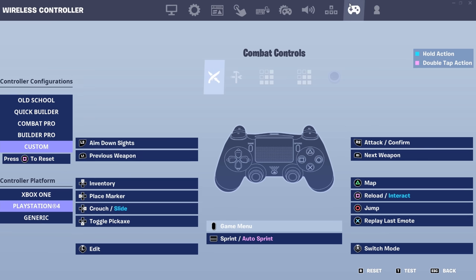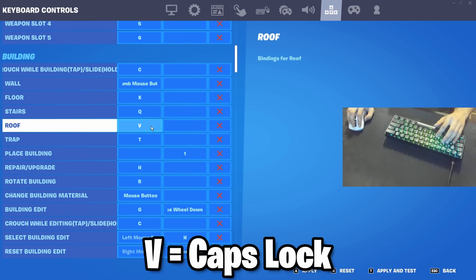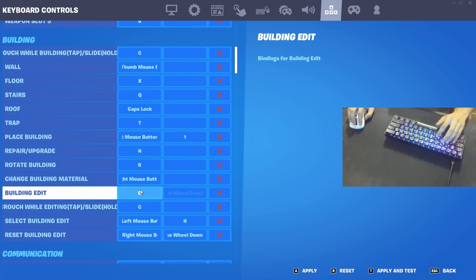So I decided after 2 years I'm going to finally change my binds. First I changed my wall bind from F to my top mouse button, then my cone from V to Caps Lock, and finally my edit from G to F.